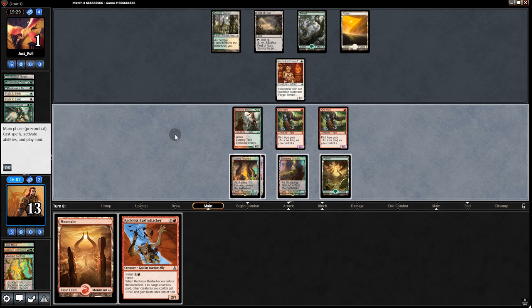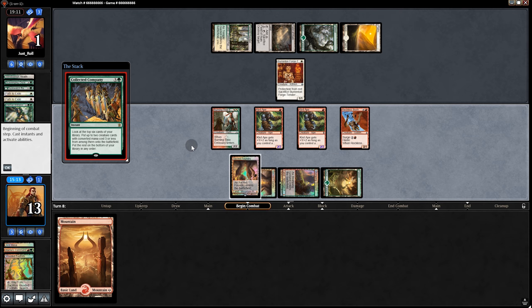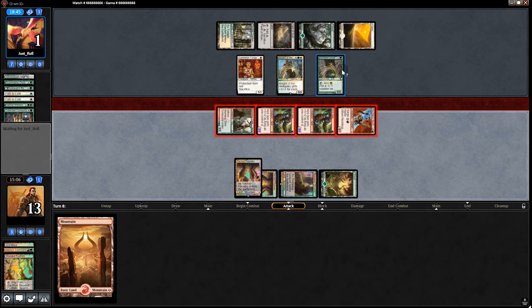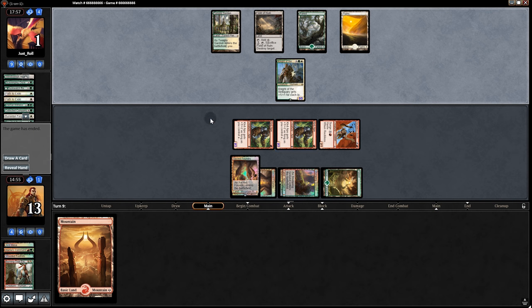We draw Reckless Bushwhacker. We could swing into the Collected Company — they'd have to block with all three and sac to prevent damage. I mean, it sucks to play this as a 2/1 Haste without Surge, but it puts them in a really weird position where they'll probably lose whatever creature they pull. He fires the Collected Company before we attack — he definitely should have waited because he pulls two big dudes. Devoted Druid will have to block. That's what I was hoping for — he's never going to get the combo off because he'll just be on defense from now on. He blocks, has to sacrifice to prevent damage, still at 1. Back to him — and there's the match.